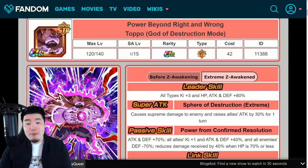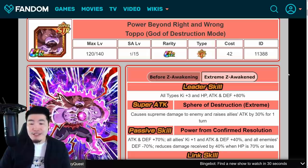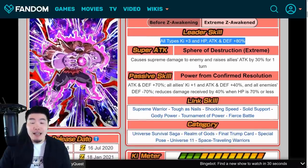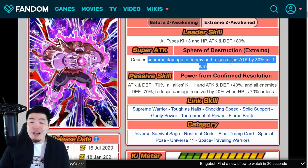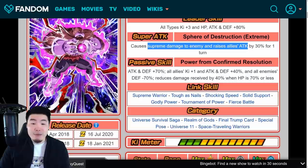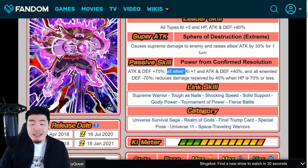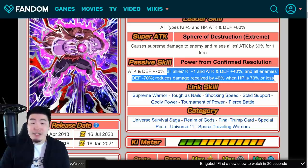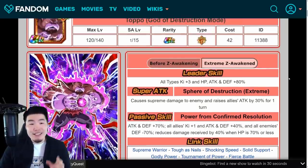Now let's pop over to the Dokkan Wiki where I can show you guys what each of these units actually do. Starting with the EZA Topo: his leader skill is all types, Ki plus 3, HP, attack and defense plus 80%. Super attack causes supreme damage and raises allies' attack by 30% for one turn. Passive is attack and defense plus 70%, all allies Ki plus 1, attack and defense plus 40%, and all enemies' defense minus 70%. Reduces damage received by 40% when HP is 70% or less.